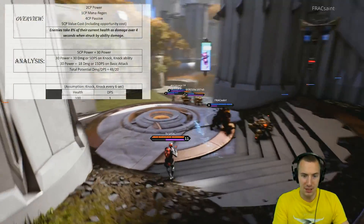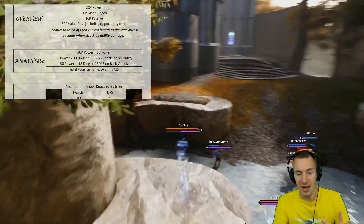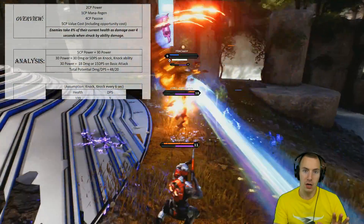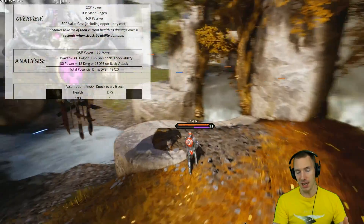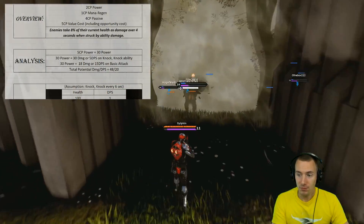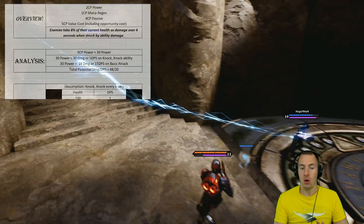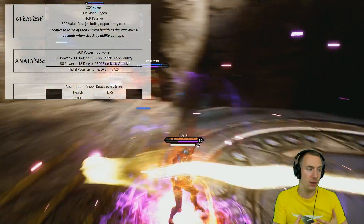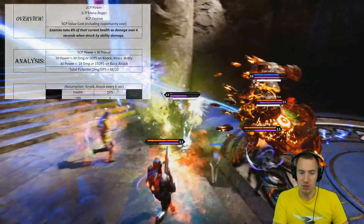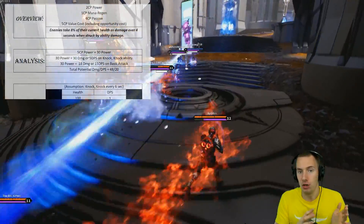That's 30 damage or 5 damage per second spread out over 6 seconds. You can last hit and that can increase. Now, 30 power on his basic attack is transformed into 18 damage a shot or 15 DPS, not including attack speed or basic pin. The math is there to support both of those. So the total potential damage or DPS you are losing by going for Tainted Magic instead of power is a minimum of 48 damage or 20 damage per second. That is our baseline — the lowest it could be to compare what we are losing by going for Tainted Magic.